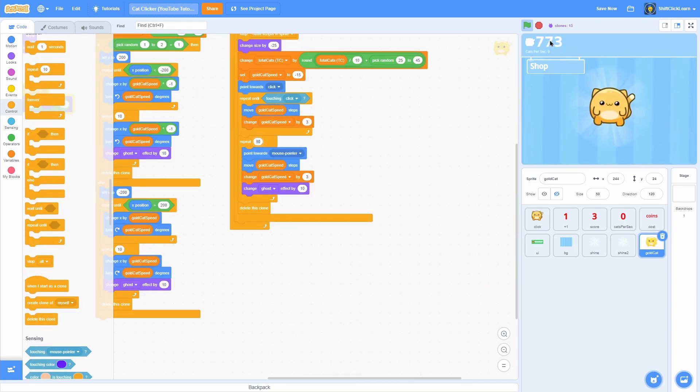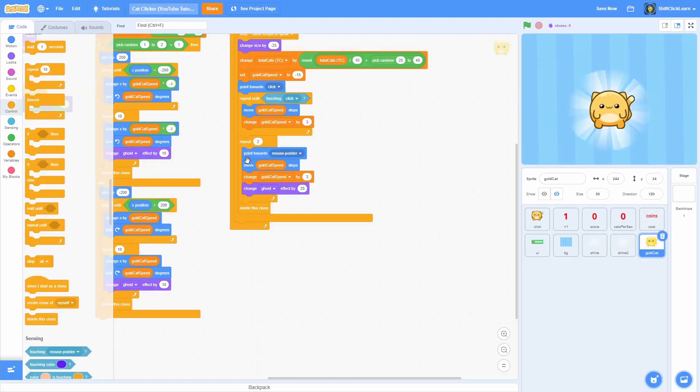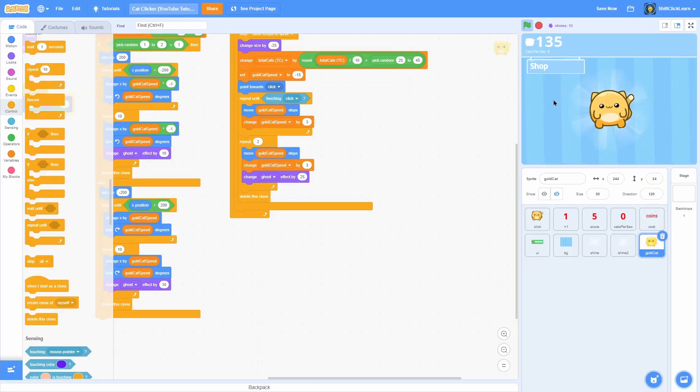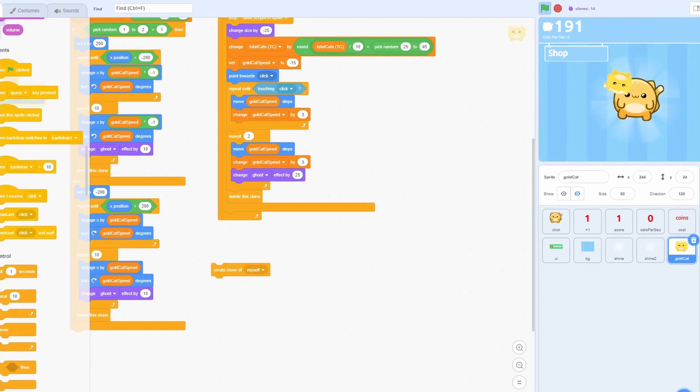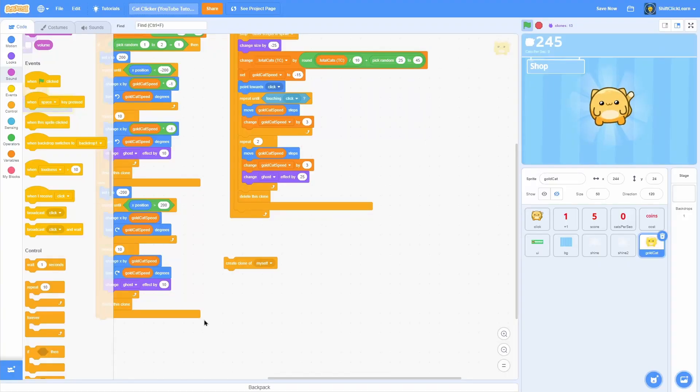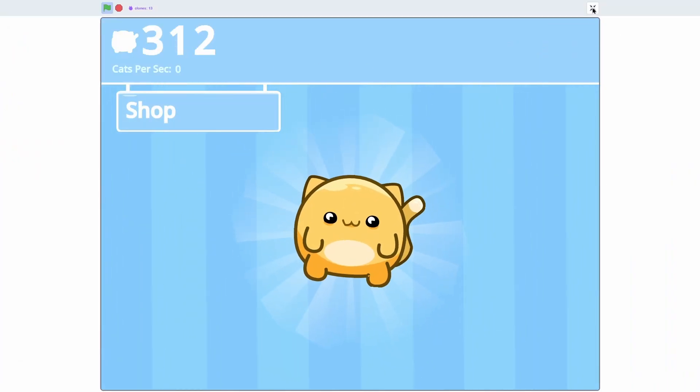After some testing it seems a bit off, so let's change some values: instead of 10 repetitions do 2, change ghost effect by 25, and take out the point towards click. Now the project looks a lot better — if I create a clone and click on it, it gets absorbed into the cat and we get quite a bit of money.